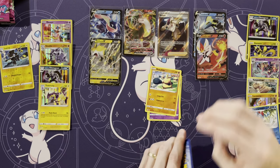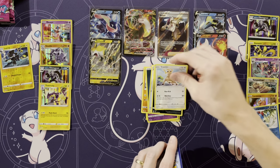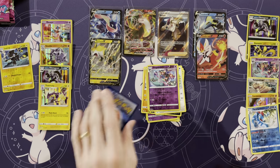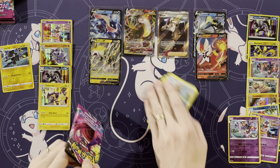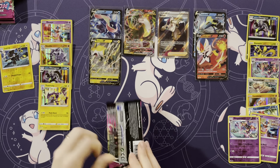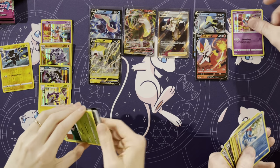Staryu, Mawile, Makuhita, Energy, Farewell Bell, Linoone, Stantler, a Dragapult, and a Deoxys. Oh, they already have Deoxys. We're getting a lot of holos — I haven't really separated my reverses and my holos. Oh, and double Dragapults.